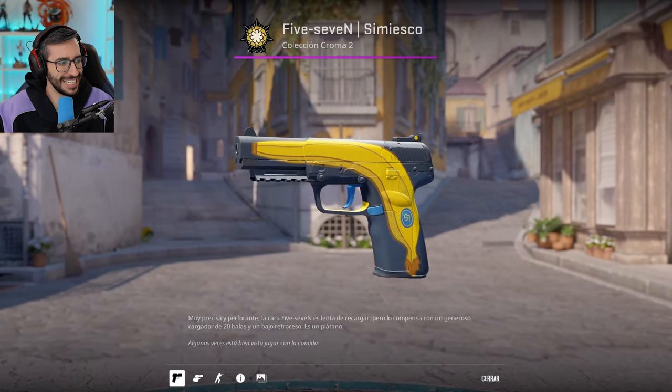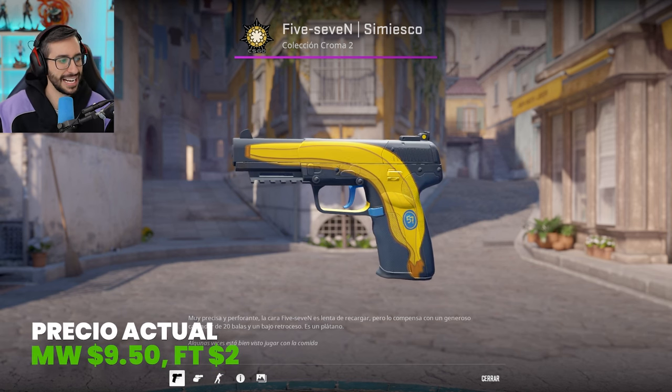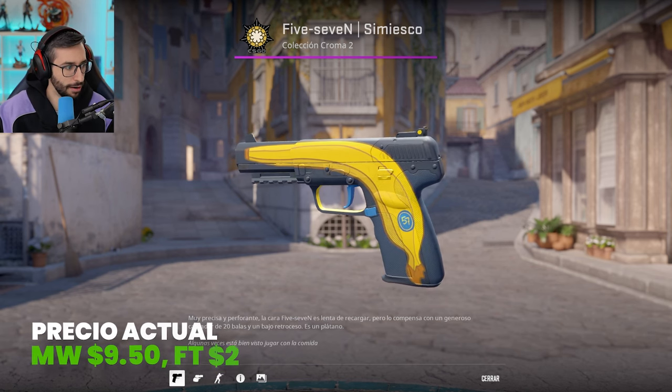Then we go to the Five-SeveN Monkey Business. In Field-Tested it is $2, and in Factory New it is $9.50.